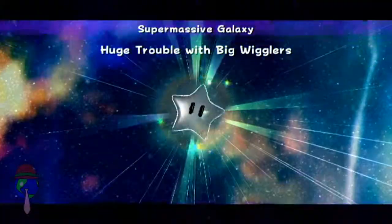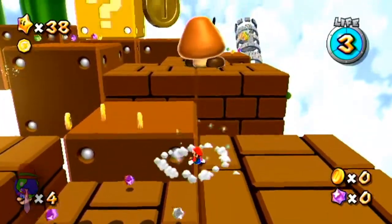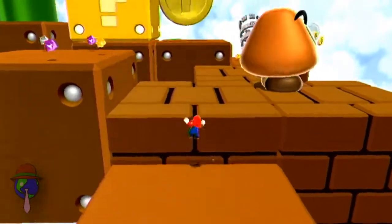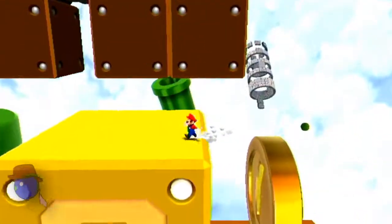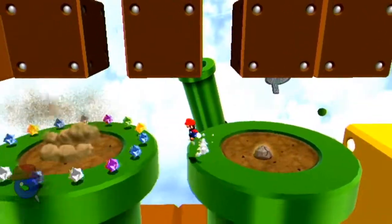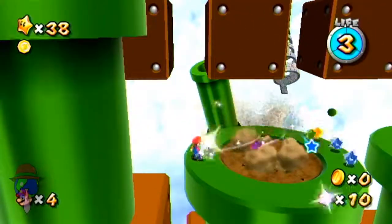Now since we did the secret star on this first, we're just gonna be basically going through the same level, except we're actually going to go further. 'Huge Trouble with Big Wigglers' sounds dirty! Why is this not a Luigi episode? Why is Mario suddenly becoming a sexier episode than Luigi?